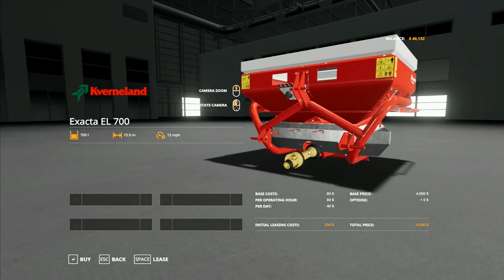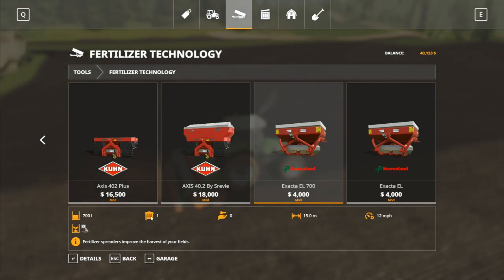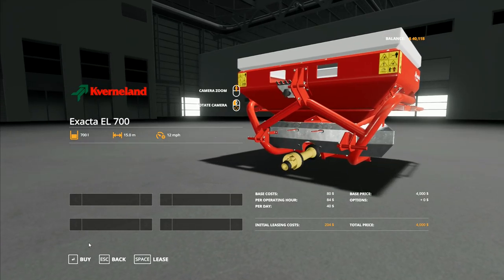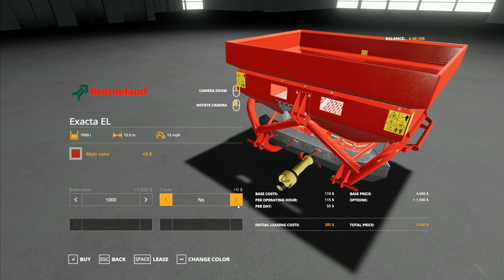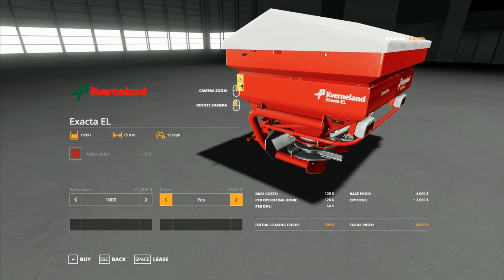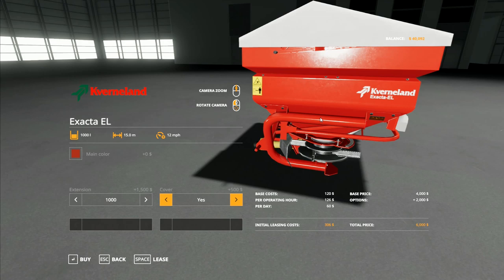So I'm thinking we want to go with the Coverland Exactor EL700 — not this one though, this is the one we've already got. We want to go for that one. This one takes lime. This other option allows us to take an extension, so we've got a little bit extra on top. We could go with the cover this time round, and it will allow us to spread lime. I think the cover would be a good idea because it stops things getting wet and dirty. That's the one I would like to use, so we're going to buy that one.